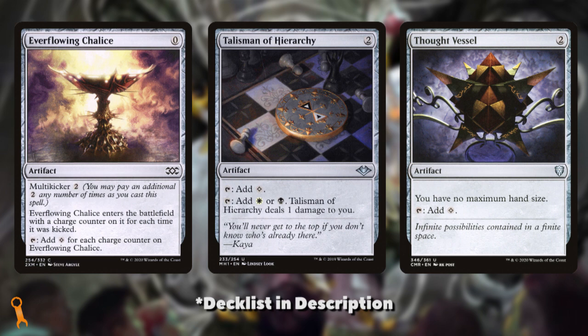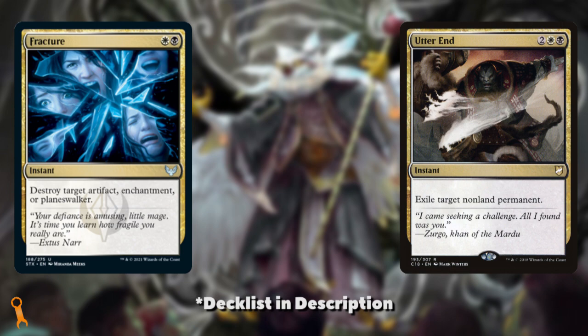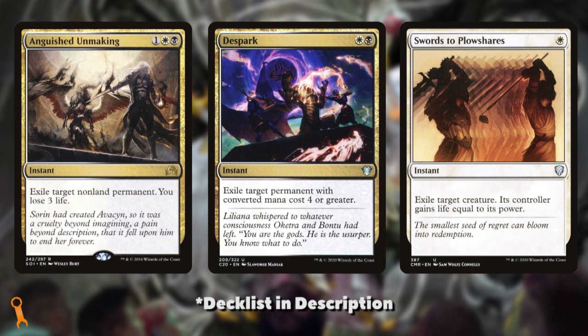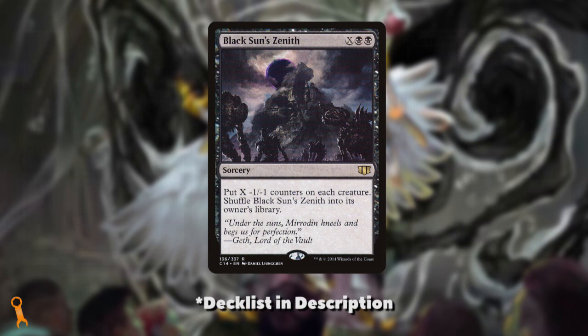This way we can be casting our commander on turn 3 reliably and get to work getting counters. For utility, we're going to be very interested in upping the removal and card draw options. We're in one of the best colors for removal, but apart from Fracture and Utter End, we're really given some mediocre options in the base list. Finding room for Anguished Unmaking, Despark, and Swords to Plowshares would be ideal — some of the best targeted removal spells in the game. We're spoiled for board wipes in our colors too. We can put in Day of Judgment, Austere Command, or Settle the Wreckage. And if we put counters on our creatures, it means wiping the board can be of bigger benefit to us, refilling our creatures with little flying inklings while our opponents are scrambling to recover.